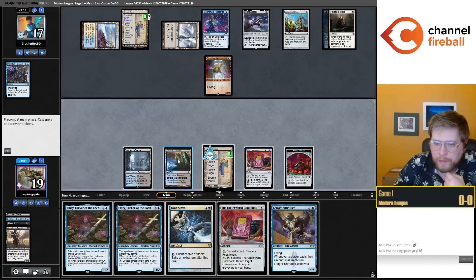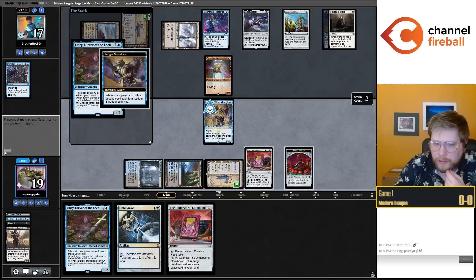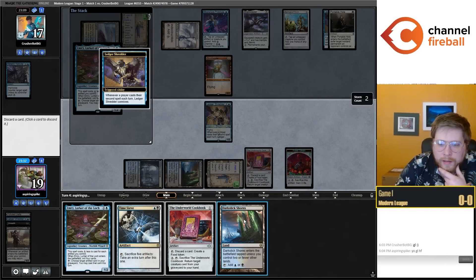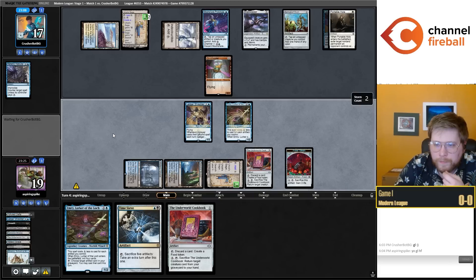I think I'm just supposed to go Shredder, Emery, and then my Connive is real action this time. Let's discard a Dark Slick Shores. I milled over another Cookbook, so I'll just pass back here. I'm going to wait to see what my opponent gets off this Saga before I discard anything.